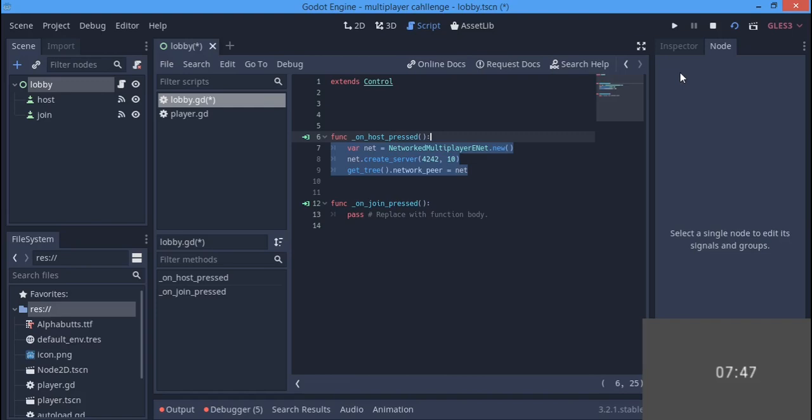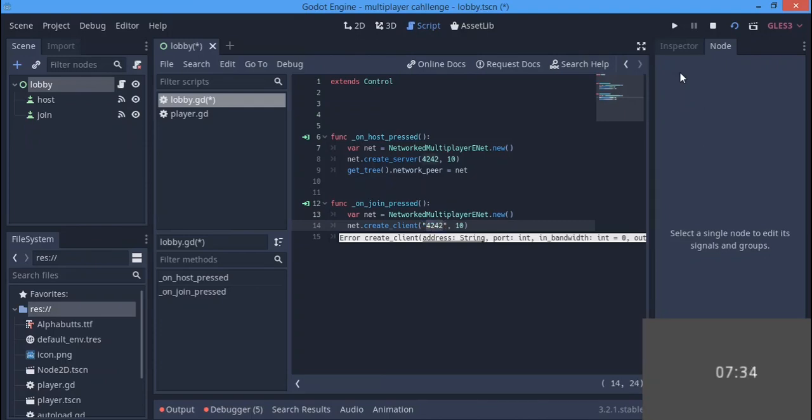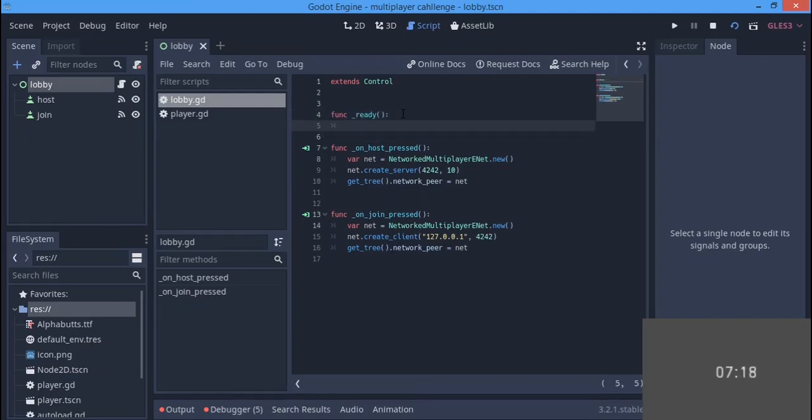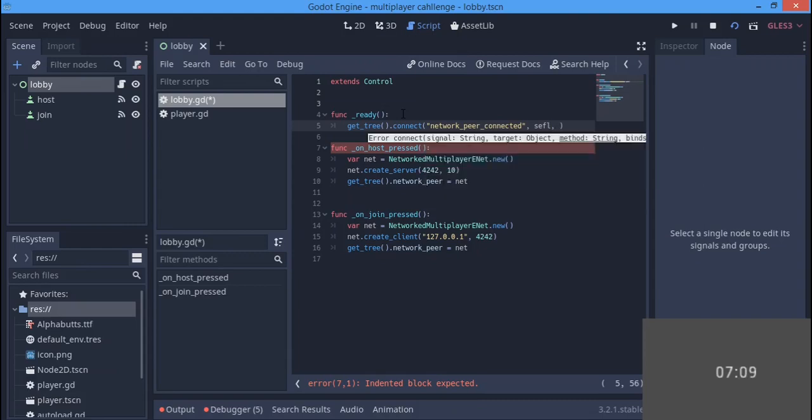The join button is going to be almost the same thing, but instead of create_server we call create_client(). The IP address will be 127.0.0.1 and the port is 4242. Now in the ready function, func _ready(), we connect a signal: get_tree().connect, using the 'network_peer_connected' signal, connecting it to ourselves.